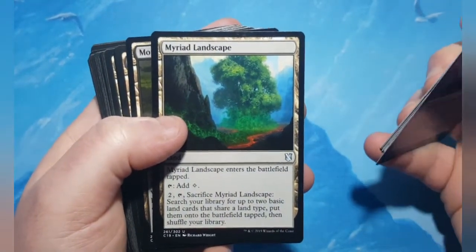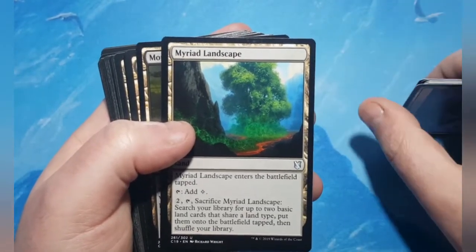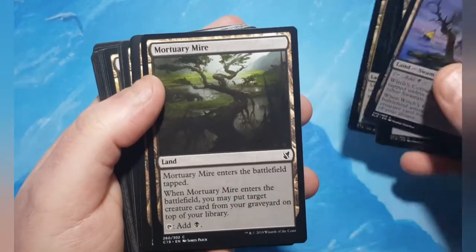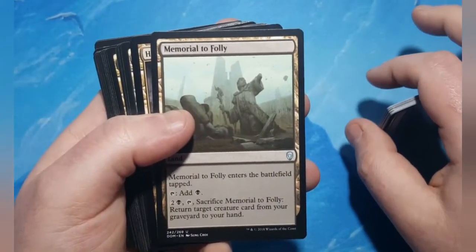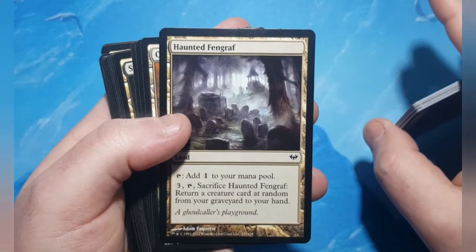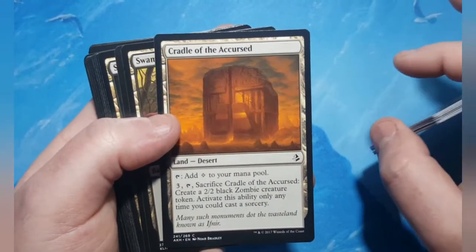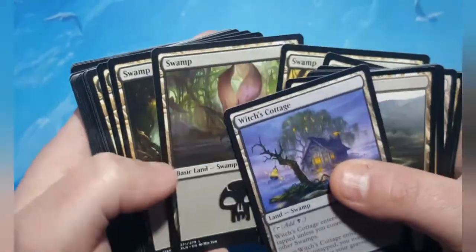Myriad Landscape lets you get two swamps since there are a lot of basic swamps in here. Mortuary Mire and Moar to Folly are recursion lands that return creatures. Haunted Fengraf taps to add colorless, and you can pay three, tap and sacrifice it to return a creature card at random from your graveyard to your hand. Cradle of the Accursed creates a zombie, and most things in here are going to be zombies — though a lot of things will also be skeletons.